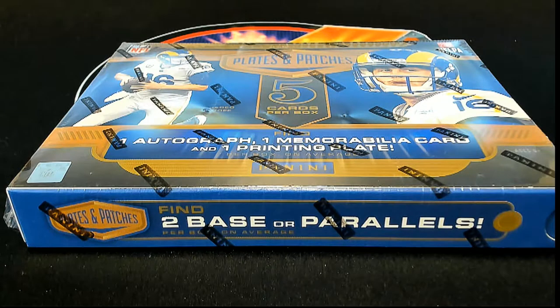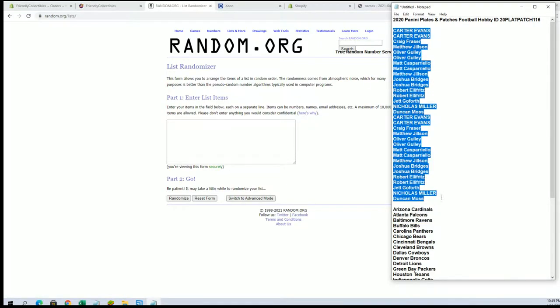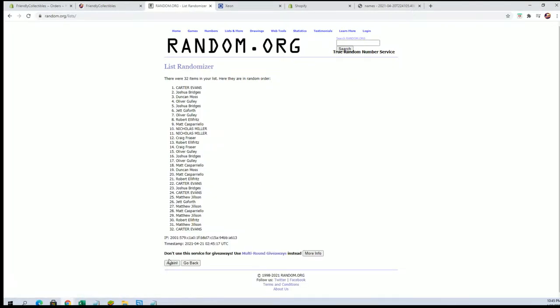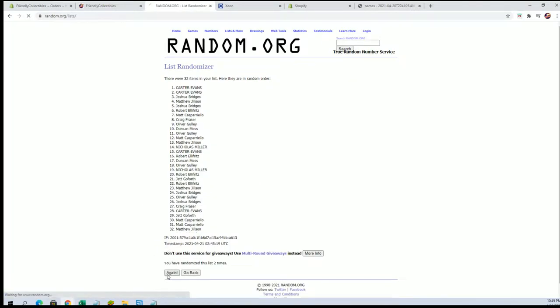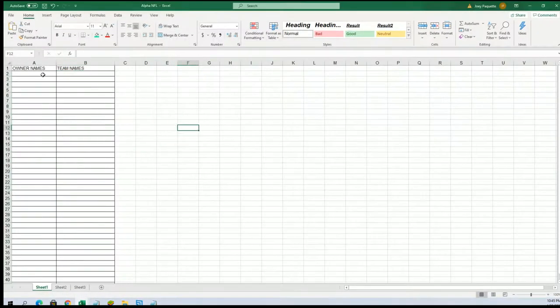Plates and patches football, let's do this — 116, let's go! Carter II down to Duncan. Hi guys, 32 flip. Names and teams seven times each, Carter II to Matt C, alright.